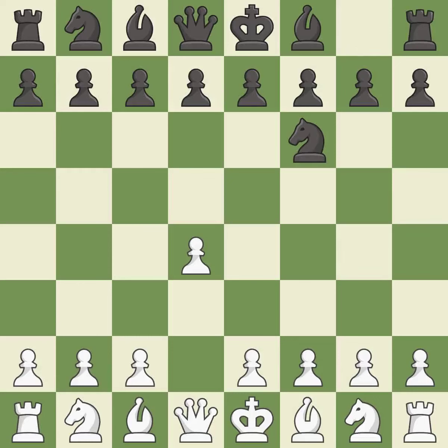The Indian game begins by controlling the important e4 square with the knight, rather than a pawn. c4 builds a strong center by controlling the important d5 square and creates a square for the knight to come to c3 without blocking the c pawn.